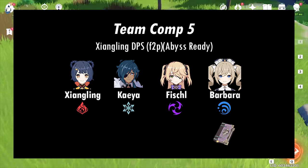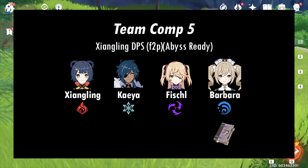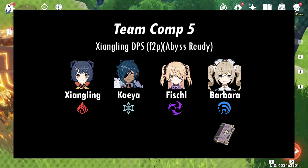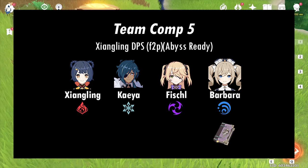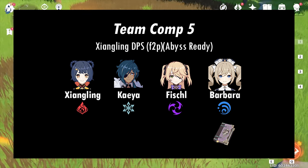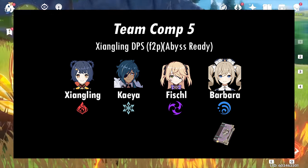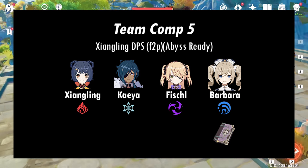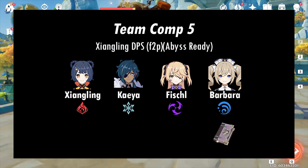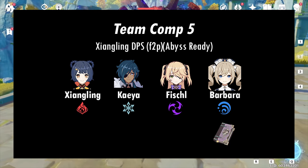Comp 5 is my free-to-play option and features Xiangling, Kaeya, Fischl, and Barbara with Thrilling Tales. This is my favorite iteration of a free-to-play team. Very similar to Comp 2, this comp provides versatility in proccing either Melt with Kaeya and Xiangling burst synergy, or playing for Superconduct with Fischl and Kaeya to grant Xiangling a huge boost in basic attacks. You have so many choices for how to play this comp, and Barbara rounds it all up with great healing and the Thrilling Tales buff. This comp will destroy the Abyss because of the tools it has at its disposal.